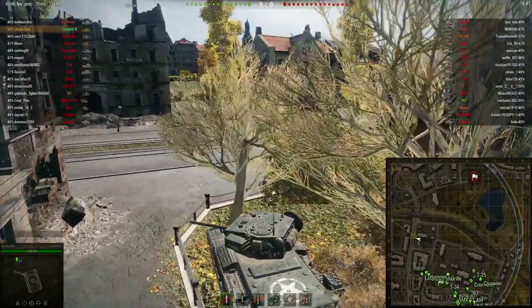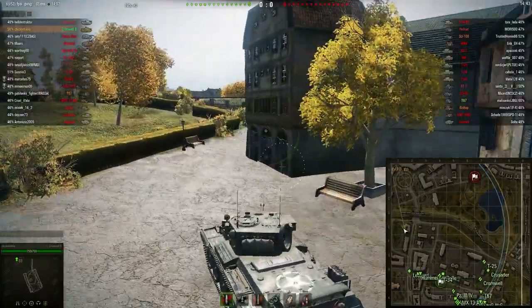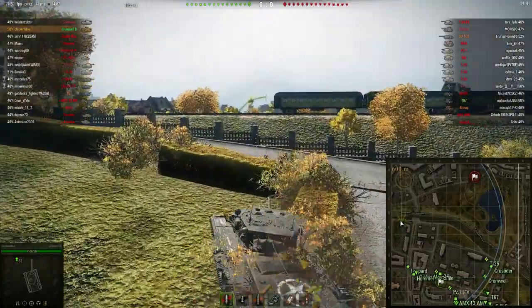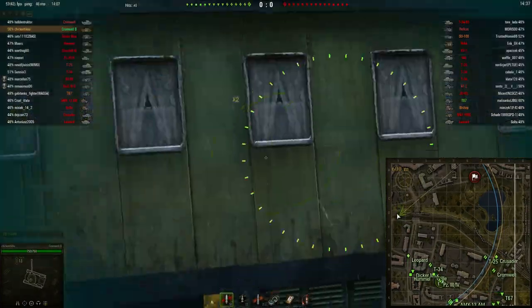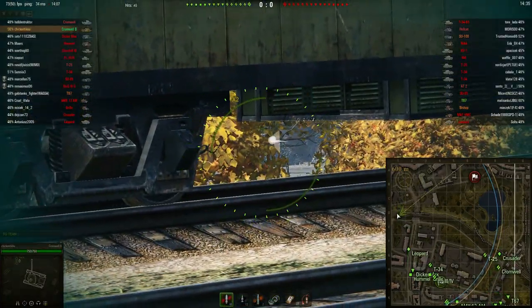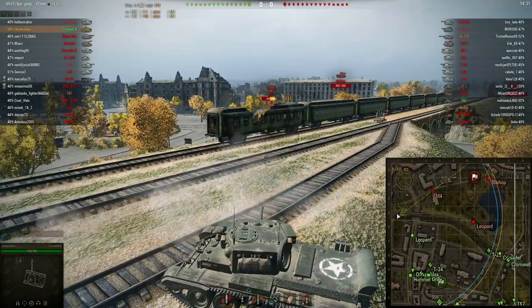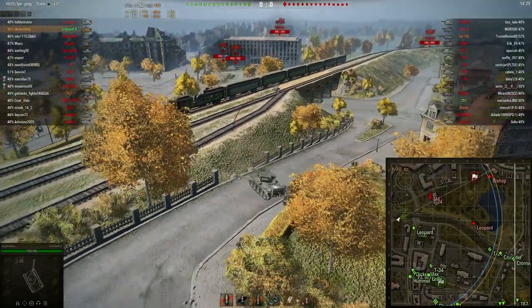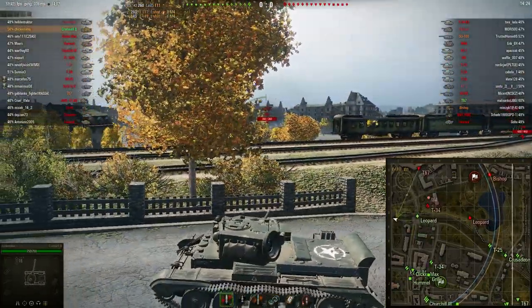First of all, you'd want a tank that has one of two choices: high explosive shells or HESH, or rapid firing guns. So why is the Cromwell such a good tank for it? It's because the Cromwell has a good rate of fire and can get around the enemy, so you can actually set them on fire if needed — and that is pretty much why I'm using the Cromwell.